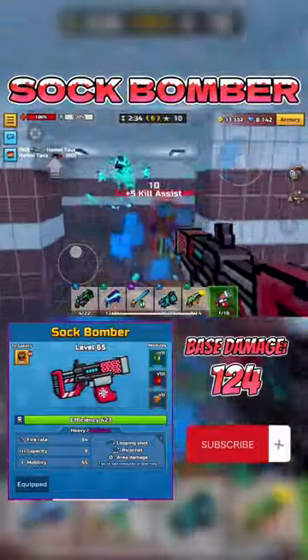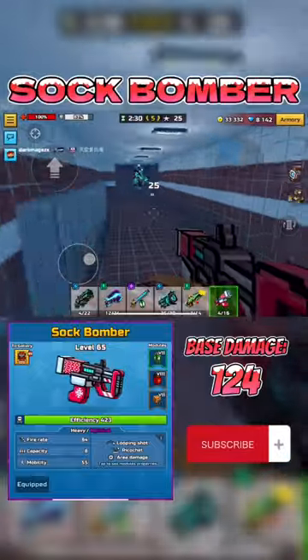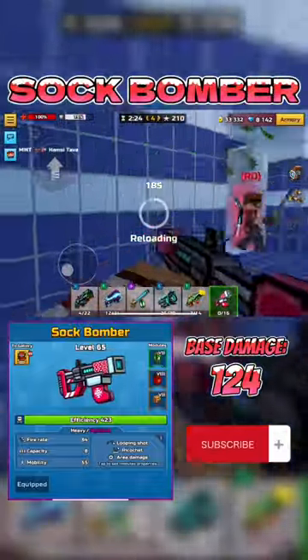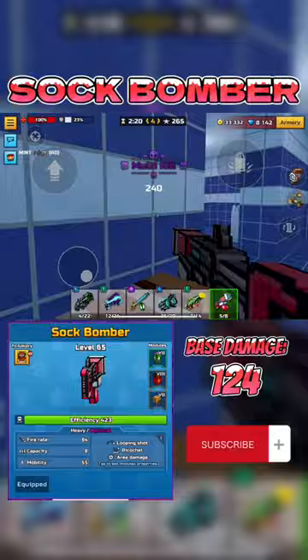Today's review is going to be Sockbomber, and this is a very underrated weapon that you guys can get right now for 1,000 coupons. Its ricochet time is extremely long, meaning that the projectile is very easy to hit shots with because it just keeps going non-stop.